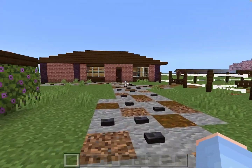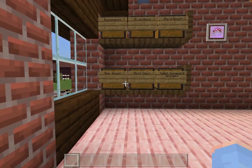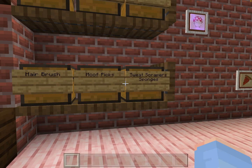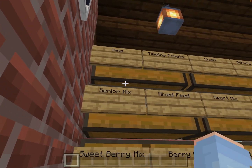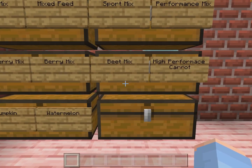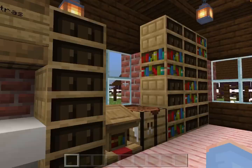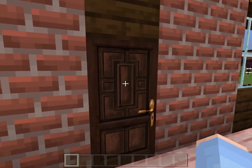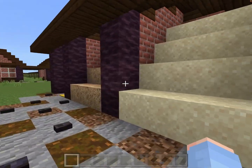This is the tack slash feed room — it's the only one we have. We have supplements, injections, hard brush, sweat scrapers, sponges, hoof picks, and hairbrush. Feed includes oats, timothy pellets, chaff, alfalfa pellets, performance mix, sport mix, mixed feed, senior mix, sweet berry mix, berry mix, beet mix, high performance, carrots, watermelon, and pumpkin. We also have saddles, saddle pads, blankets, halters, and extra supplies.